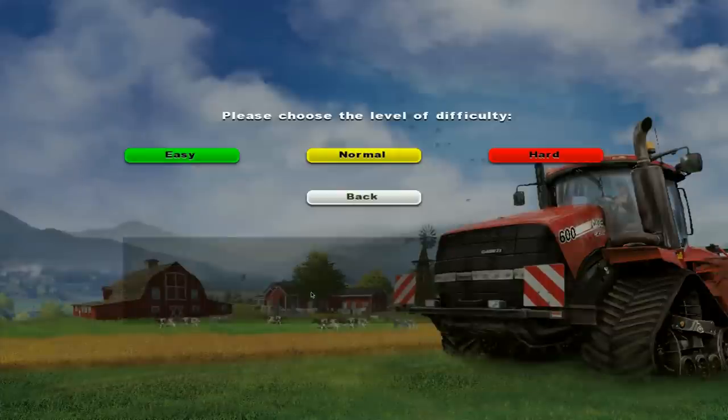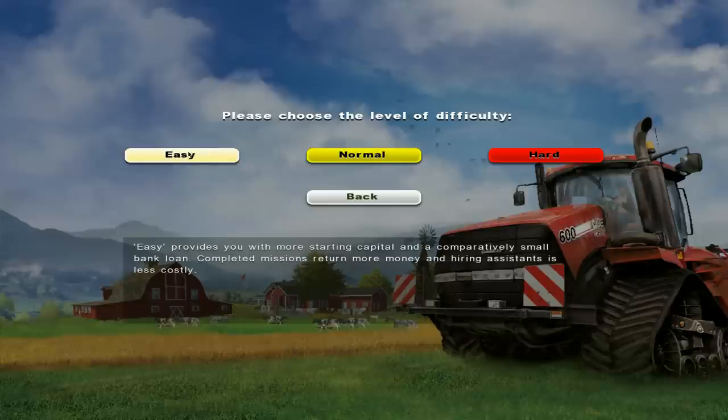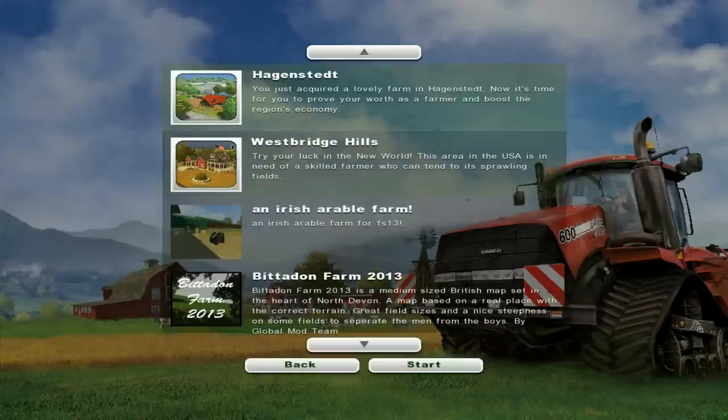We're going to start a new career game. I'm going to choose easy difficulty because what I've been told about the Westbridge Hills map is that it's very American, very flat, very big, and we need some big equipment. So I want to get the money in to make that easier. We're going to go easy and head to Westbridge Hills.